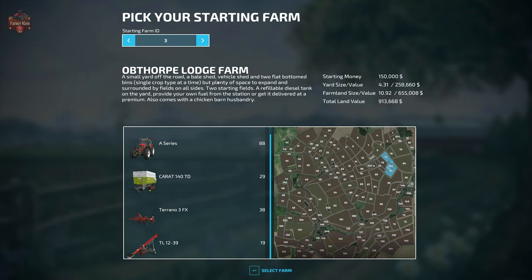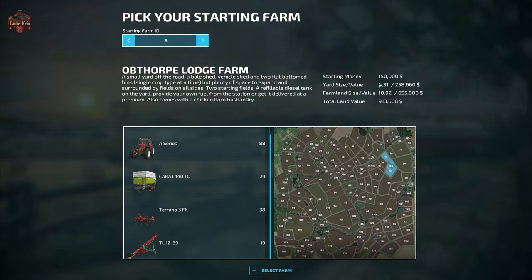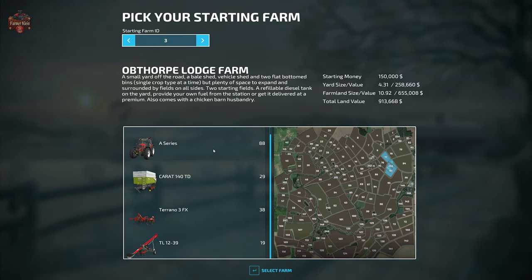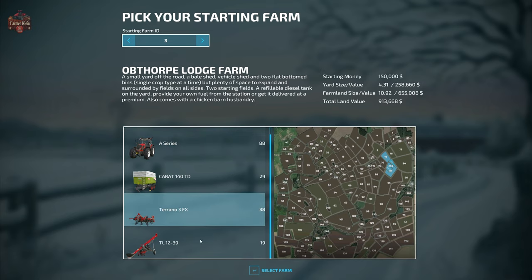Farm 3, Oval for Lodge Farm, is a small yard off the road with a bale shed, vehicle shed, and two flat-bottom bins — single crop type at a time, but plenty of space to expand. It comes with two starting fields, a refillable diesel tank, and a chicken barn. You start with $150,000, 4.31 hectares of farmyard, and 10.92 hectares of farmland for a total land value of $913,000. Starting machinery includes the A-Series Vulture tractor, Lacrosse 140 TD trailer, Torino 3 FX cultivator, and a TL 1239 belt.